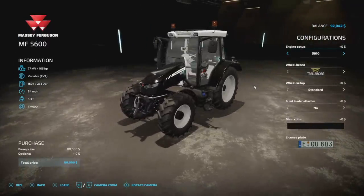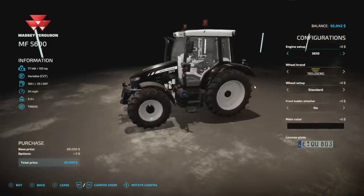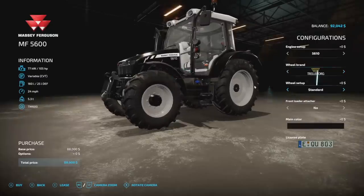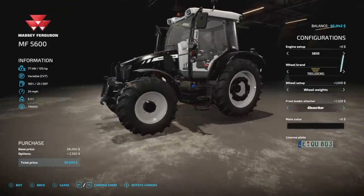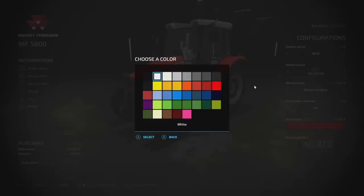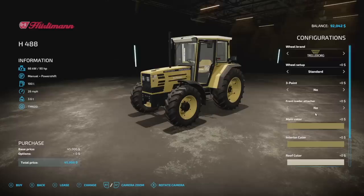Next up the second Massey 5600 on the mod hub. This has 105 horsepower, variable transmission, 160 liters of fuel, 24 miles per hour, 5.3 tons, and 11 slots. Engine options: 105 and 130 horsepower. Wheel brands include Trelleborg, Michelin, Continental, Midas, Vredestein, and Nokian, with cool wheel weights. Front loader options: Quickie, Hauer, or nothing. Main color starts at black — you can choose Massey red or any other color. No rim color option, which is a bit surprising.